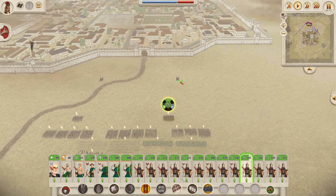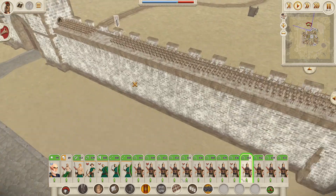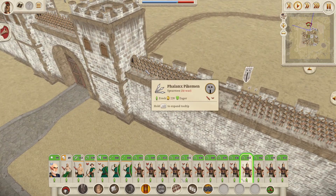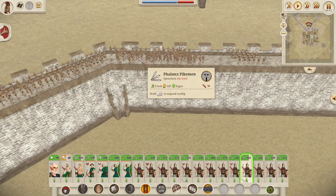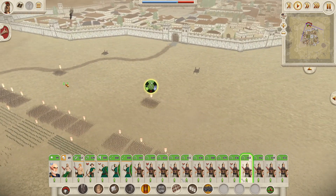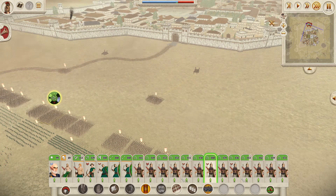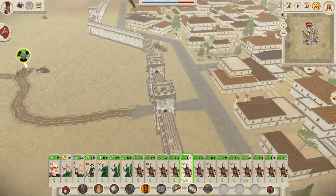They actually spawn on the walls — they've got phalanx pikemen up there, which are their best units. There's literally no reason for them to be on the walls since I have no way of attacking the walls, but if we're lucky we'll get some easy bonus kills. Let's see if they stay there.